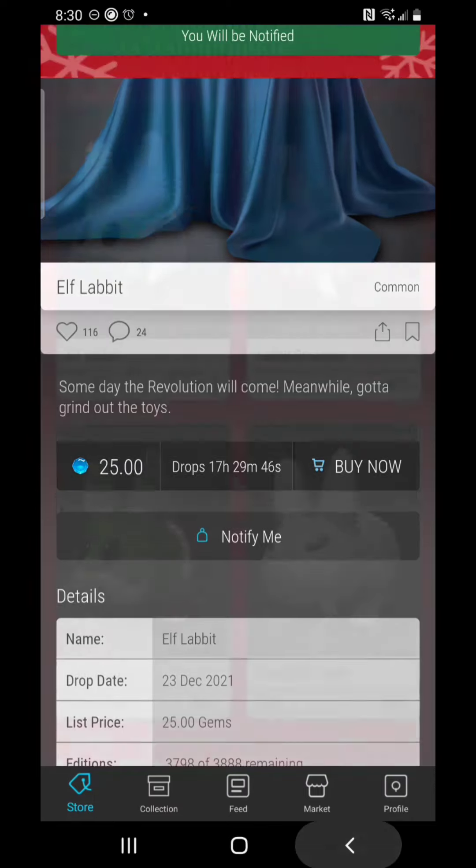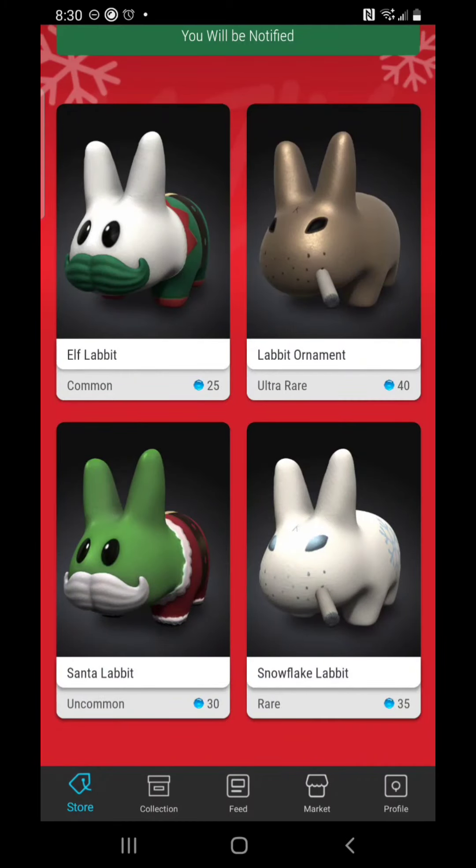I will put my attention on the common because I have the greatest chances of landing one in the drop. I'd like one of each, but I know that's not realistic because once these get to market, we're going to see ridiculous prices on the ultra rare, just like the first two sets. The rare might shoot up to two to three hundred. On the common and uncommon I wouldn't be surprised if we see 100 to 175. The ultra rare — all bets are off. We saw prices upwards of 2,000 gems on the last drop, and it settled around 1,600 gems afterward.